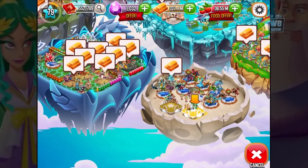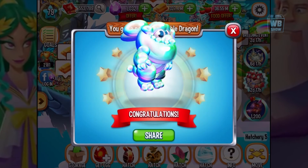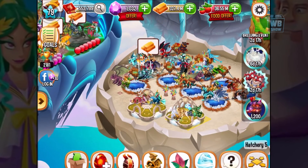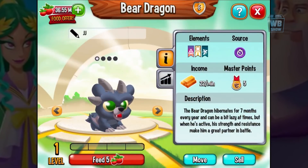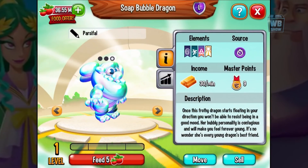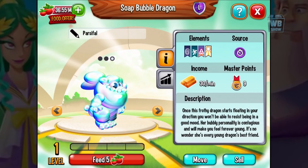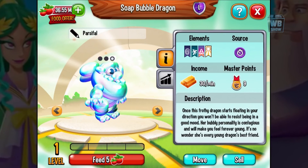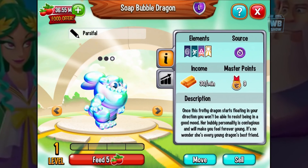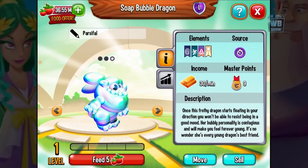Let's go over here and place this dragon into the high celestial dragons habitat. We got the Bear Dragon here — I'm gonna sell the Bear Dragon since I already have a copy. Here's Bing Bong: 'Once this frothy dragon starts floating in your direction, you won't be able to resist being in a good mood. Her bubbly personality is contagious and will make you feel forever young.'